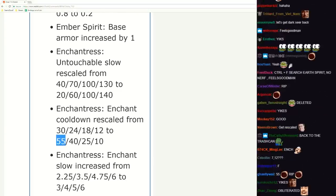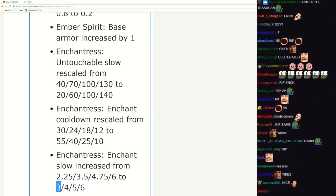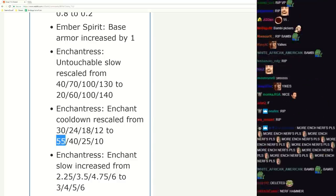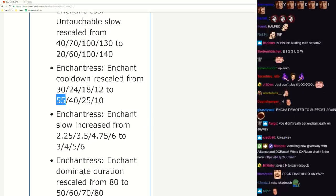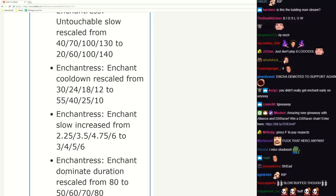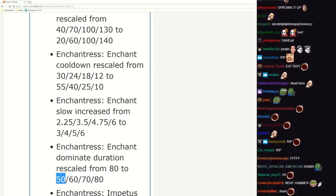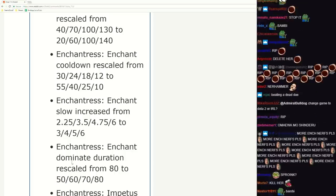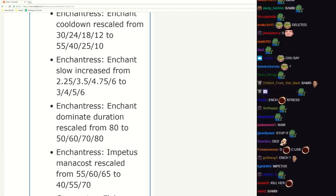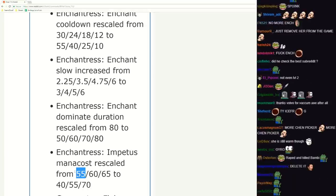What the hell - rip this hero. Enchantress slow three seconds now at level one, it's a big slow. 55 seconds cooldown - how do you even play this hero? Enchantress Dominate duration rescaled - oh my god, stop it, she's already dead. 50 seconds - so you can't even level one retake the creep. Impetus mana cost reduction - that's pretty nice. It's a lot when you use it five times.